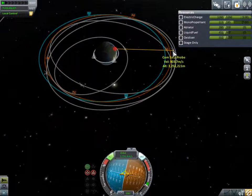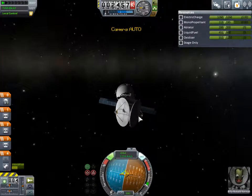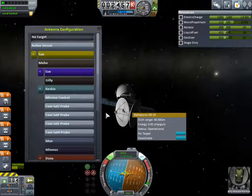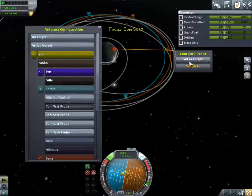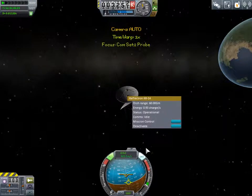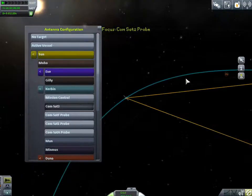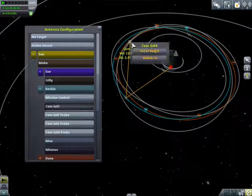So what we're going to do is we're going to activate its dishes. I'm going to click activate, activate. And your target is going to be the ComSat2. We're going to switch over to the ComSat2. What's this target? Mission Control. We want this to be the ComSat3. Good, we got that connection. We will switch back to the ComSat3.